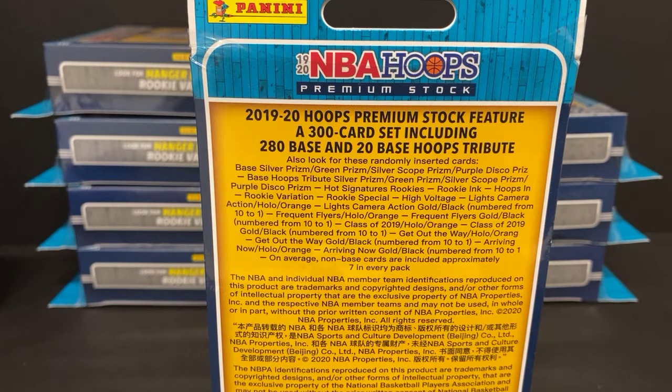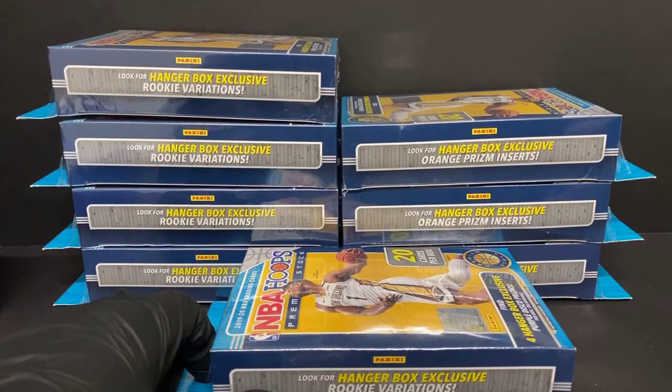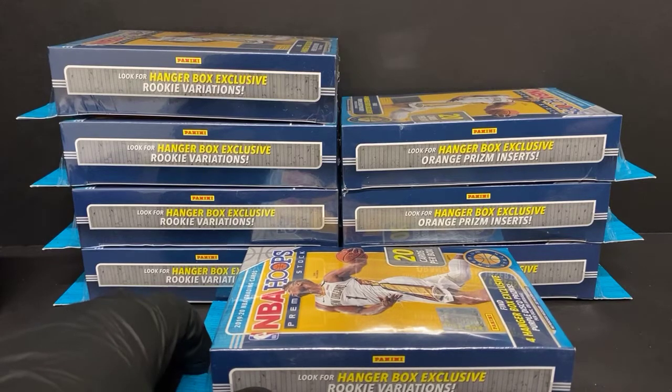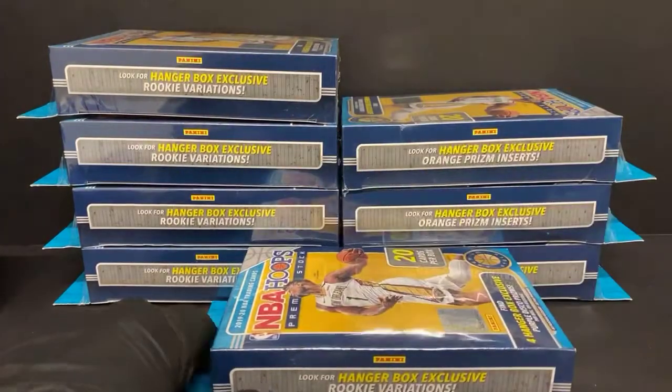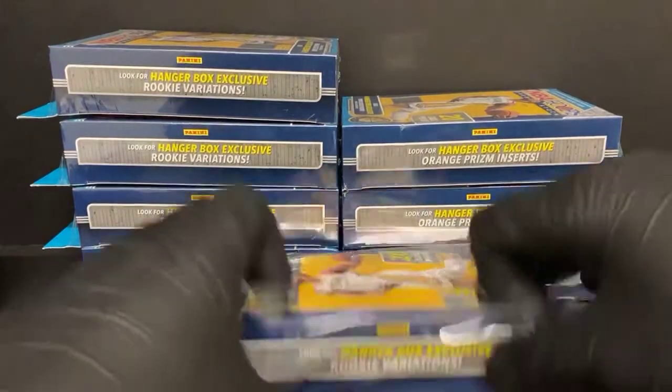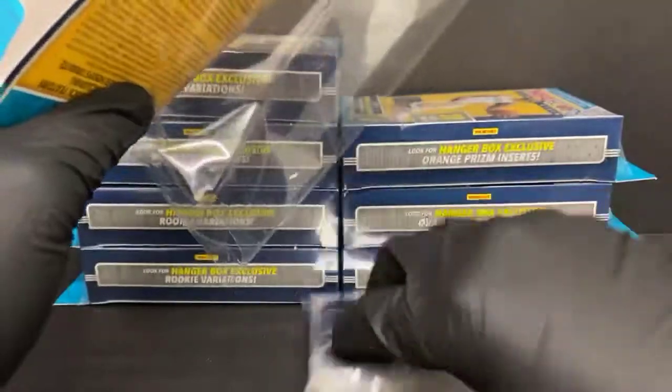We got eight of these boxes to bust open — this should be fun. Last night we actually pulled quite a few decent cards. Hopefully tonight we can do the same: pull a lot of rookies, maybe a variation or two, might get lucky and find a numbered card. We have eight of these boxes. I'm not gonna wait too much longer because quite a few people bought multiple teams, so there won't be a lot of people watching this break. We'll go ahead and get started. I do a recap at the end, so if you have to hop out, just hop back in about 15-20 minutes and catch the recap.